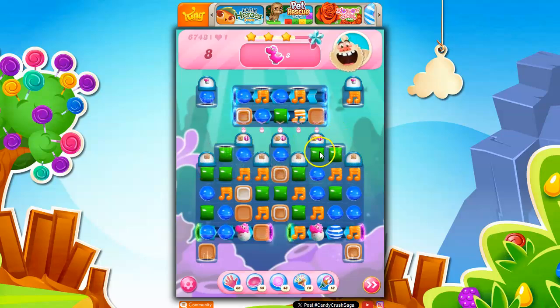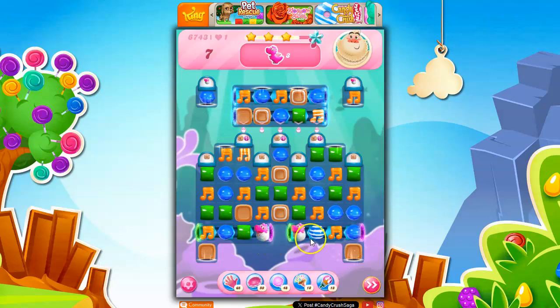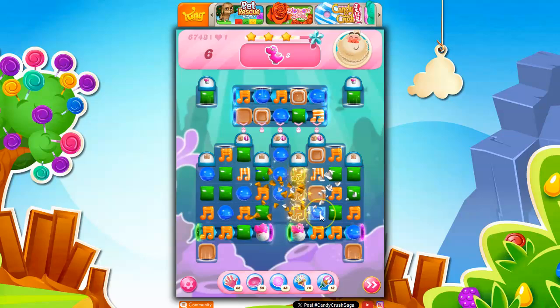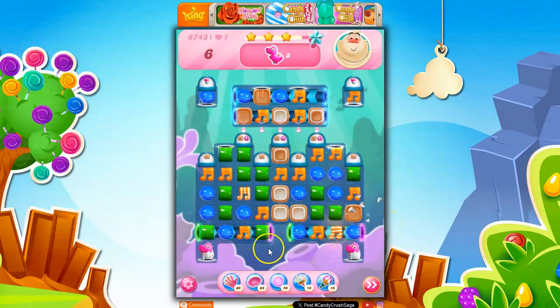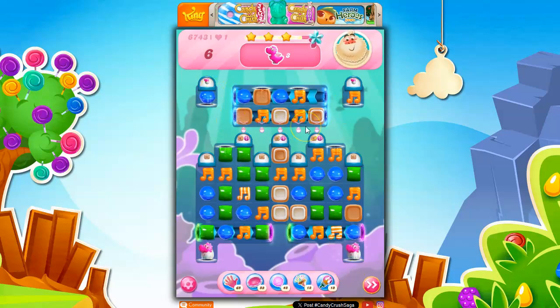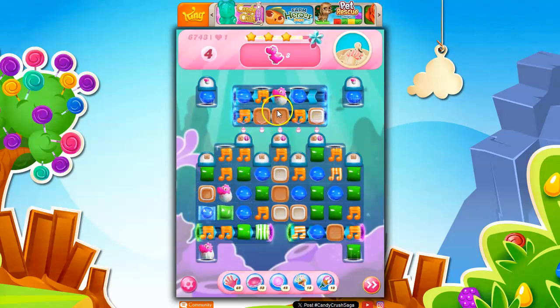And I've got this opened better than it was, but I still have a lot of work to do. I would love more wrapped candies — I'm going to make a wrapped. These guys are positioned well, so now I have to focus on this area here. I do have these stripes, and I'm going to go for this wrapped. I brought a stripe down — this should help a bit.